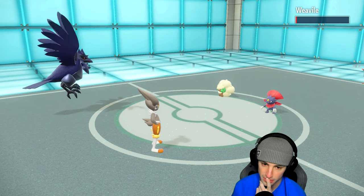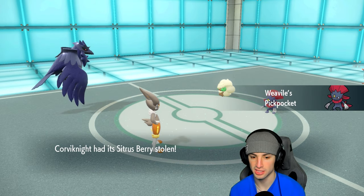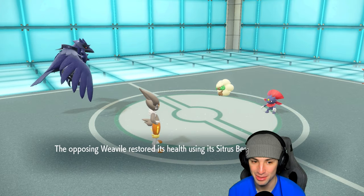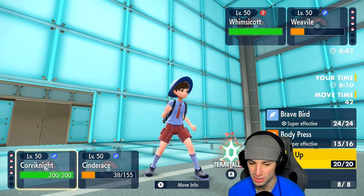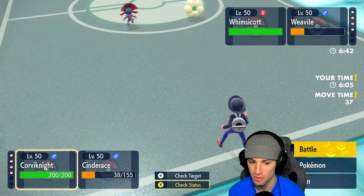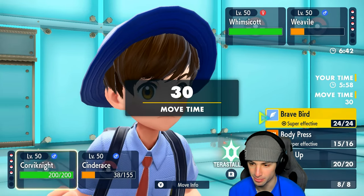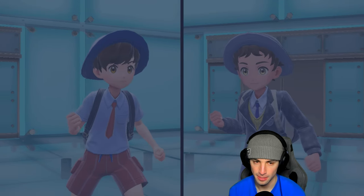Choice Scarf is gone, so Weavile now outspeeds me, which could be a little rough, but it's down to one HP - good news. We're probably just gonna Brave Bird that just in case - oh, you took my berry! I really wanted that berry. But it's good to know Whimsicott is not Focus Sashed, which means I can Ice Shard or Brave Bird it at any time and pick up a KO. We're not Coaching anymore, so I might just double down into Weavile with a Brave Bird.